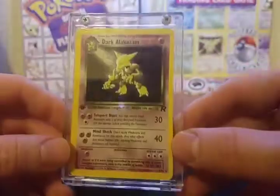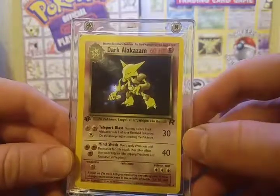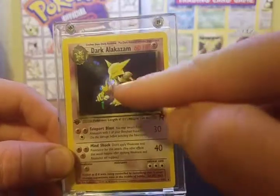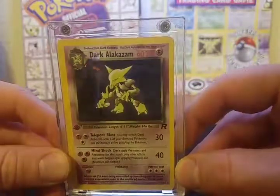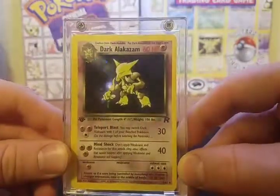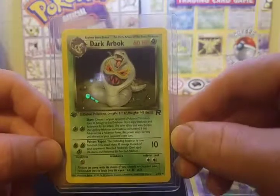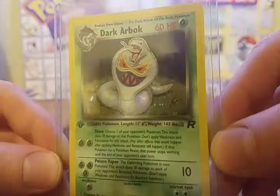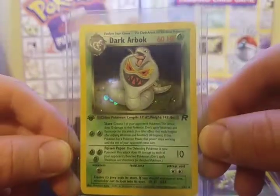Starting off with number one in the set — as you can see in the bottom, 1 of 82. There's actually a surprise at the end that I'll talk about when we get there. This is Dark Alakazam First Edition Holographic. The background is very dark, with the exception of a beam of light coming from above somewhere that's shining in his face. Moving on to number two, we have Dark Arbok. Once again a very dark background, but at least with Arbok you can see a little bit of detail, a little bit of grass surrounding him.